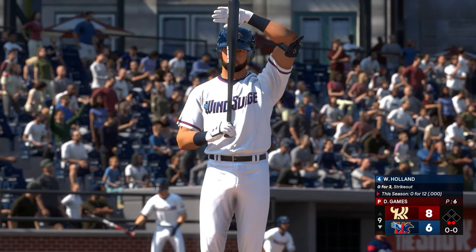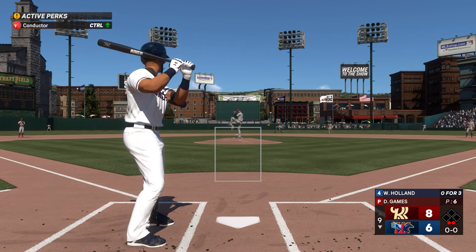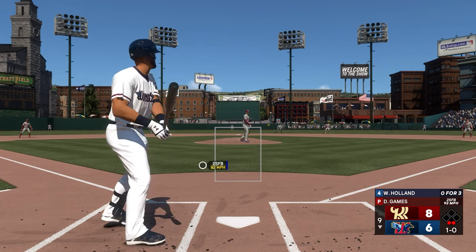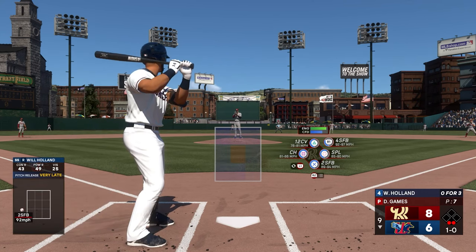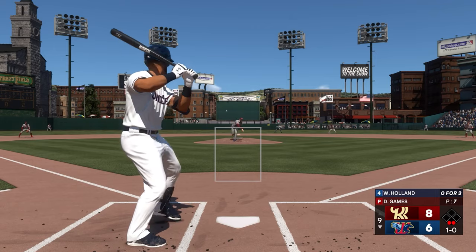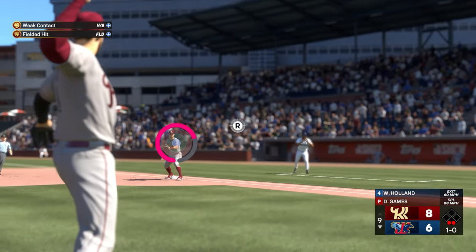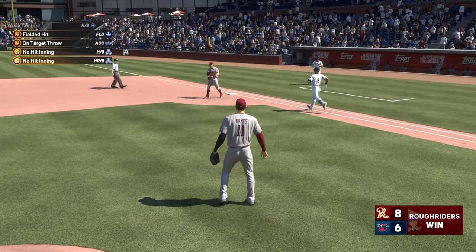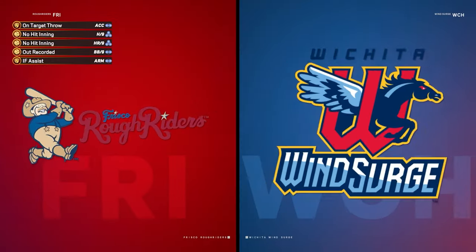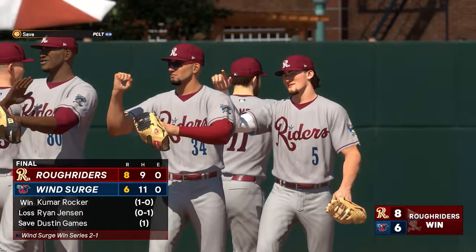If I can get this last guy out, we will get the first win of the season. The shortstop — number two, over three, two strikeouts and a fly out. That's a little inside — ball one. It's a comebacker to the mound. I hate this — I need to change that setting, that is awful. But we got the win!